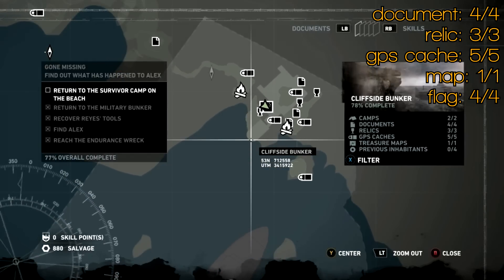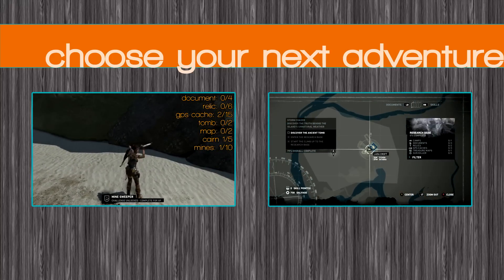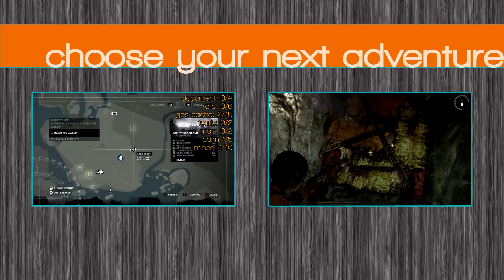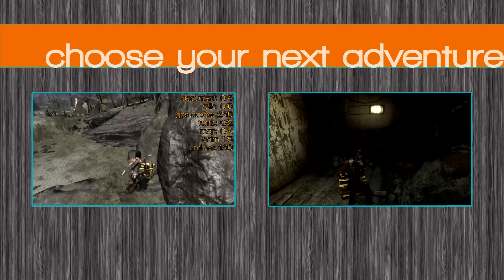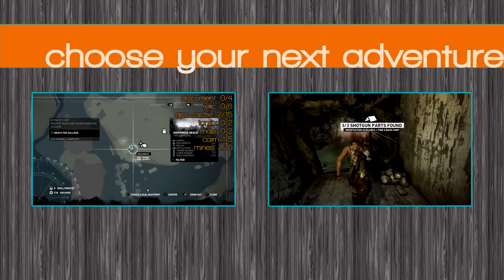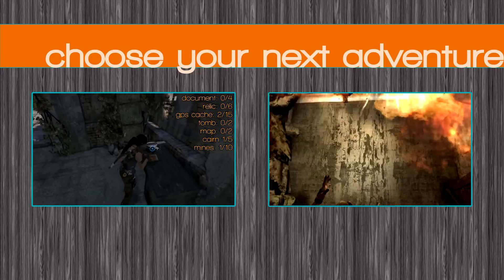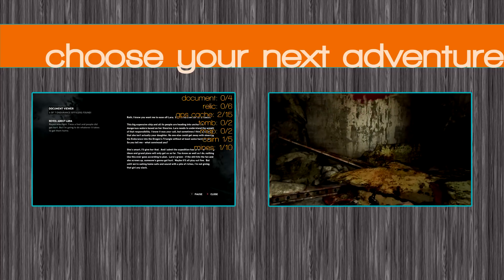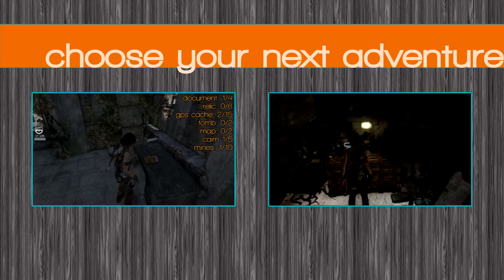So that's all your items for this map — Cliffside Bunker completed! On the left is Shipwreck Beach, which you can now complete because you've got the rope ascender, and on the right is the Research Bunker which we'll head up to at the end of Cliffside Beach. Anyway, I hope you enjoyed it — I'll see you in the next one. Bye bye!